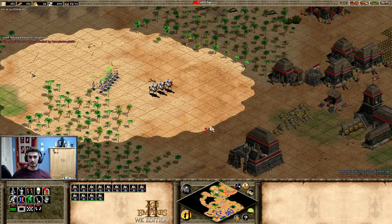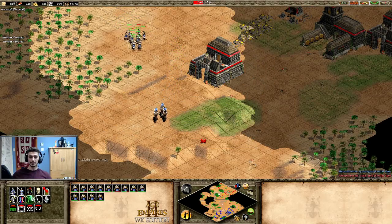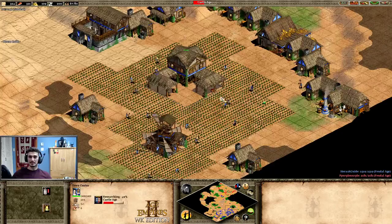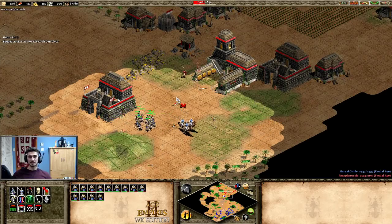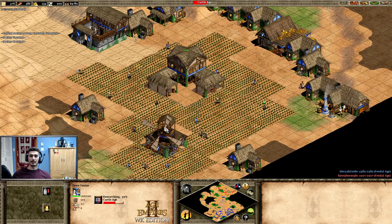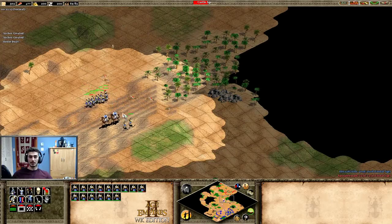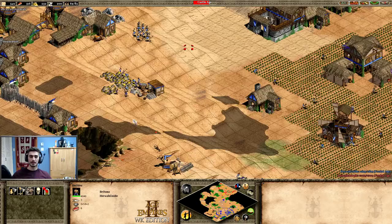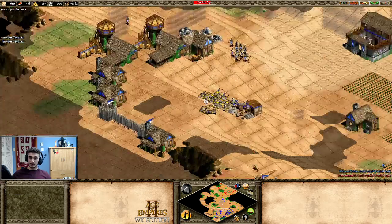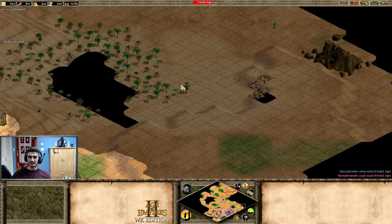No crazy micro here — nothing out of the ordinary. If you watched my micro videos on unit formation, you'll know I'm keeping scouts in box formation on stand ground and archers on stand ground the whole time. Mostly skirmishers still, so not forcing anything. Let's back out and prepare a counter to skirmishers in castle age. I already have one stable, so my plan is crossbows as the main unit but mixing in a couple of knights to pressure and deal with skirmishers.